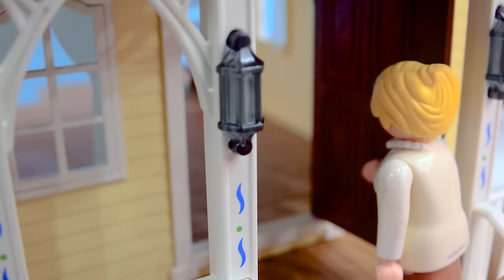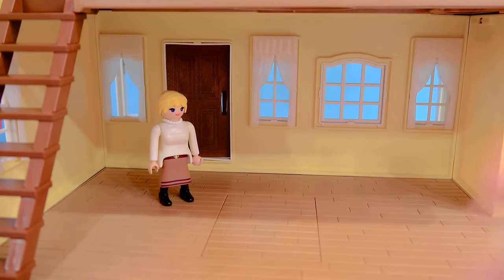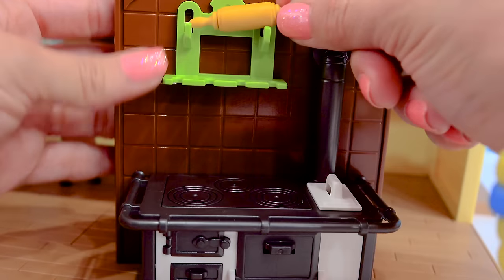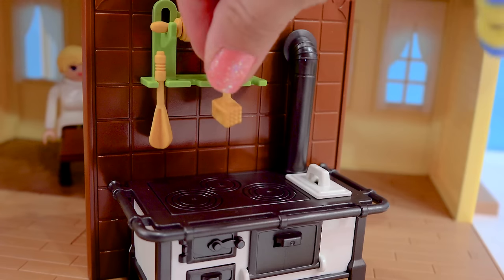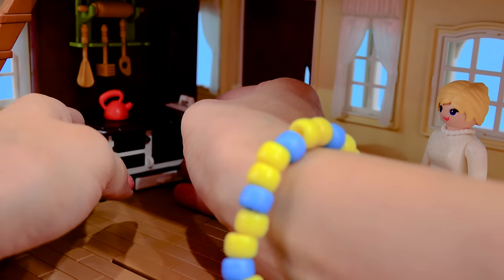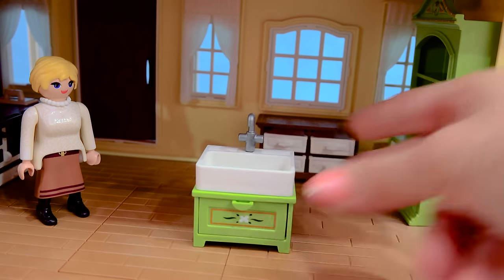Let's go ahead and step inside and check it out. I'm loving a lot of these cool details — look at this super long porch that they can actually walk the length of and then step down right here on the steps. Now let's go inside. We are not finished decorating yet, but this set does come with furniture for the whole bottom floor. Let's add in the kitchen — here we have a stove where we can put kitchen necessities like a rolling pin, a whisk, meat tenderizer, and a spatula.